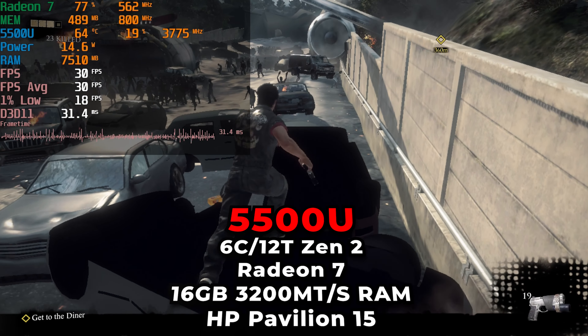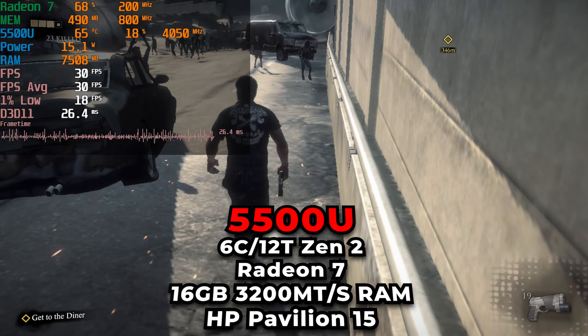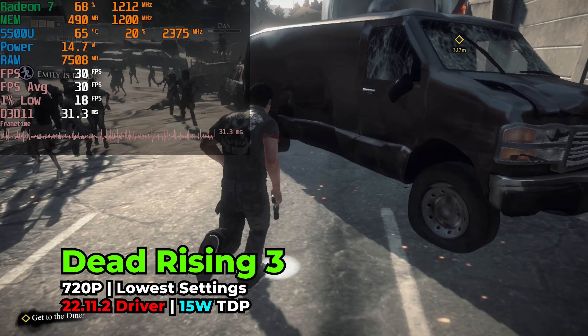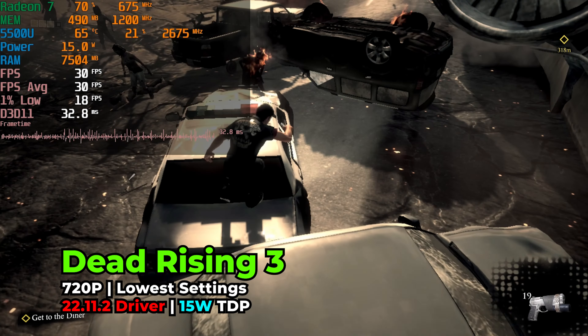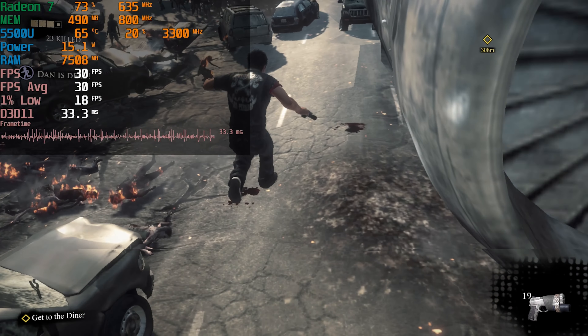Hey there guys, we're taking a look at Dead Rising 3 running on the AMD Ryzen 5 5500U. You're looking at the game currently running with the lowest in-game graphics settings, and the graphics presets actually also adjust the resolution. So this is the game running at 720p, which is what the lowest graphics preset sets things to.